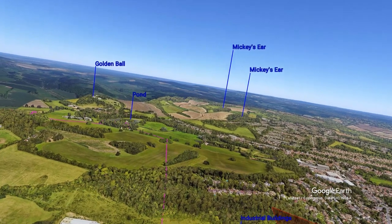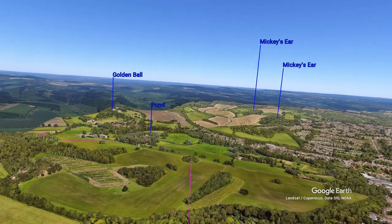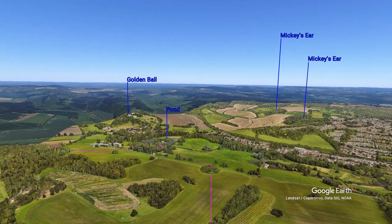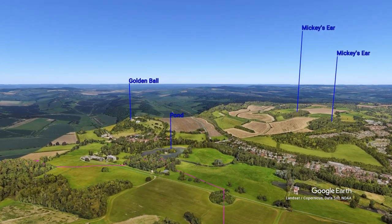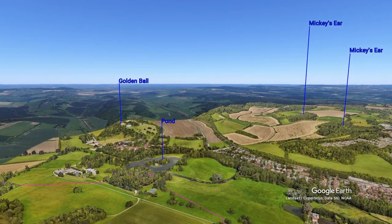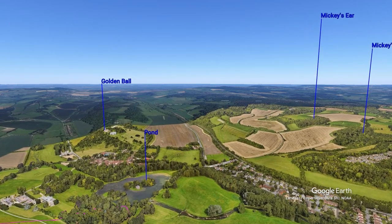When nearly abeam the stadium, turn left 20 degrees to fly north. Your track will take you towards the start of the right-hand valley between St Lawrence Church with the Golden Ball on top of the hill on the left, and the Mickey Mouse ears on the right. Start your turn onto downwind before the pond to remain just south of it.